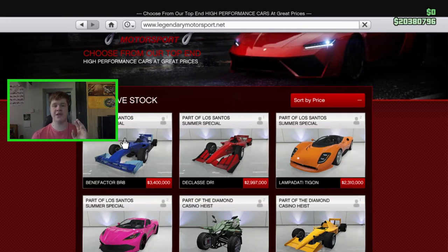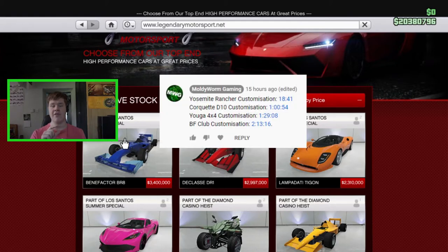If you're curious to see any customization of the Club, the De Classe Rancher, the Cocker D10, or the new Yuga 4x4, I did a live stream the other day where I customized all four of those vehicles. I will link that live stream down in the description below and in the pinned comment. I've also done a time card so you can click on the time card for the specific vehicle you want to see me customize.